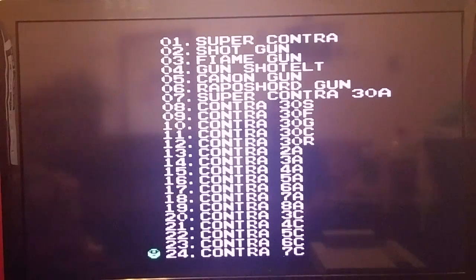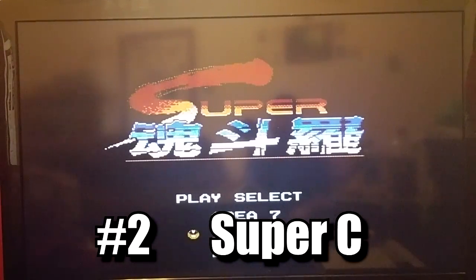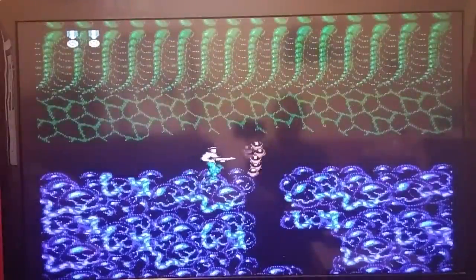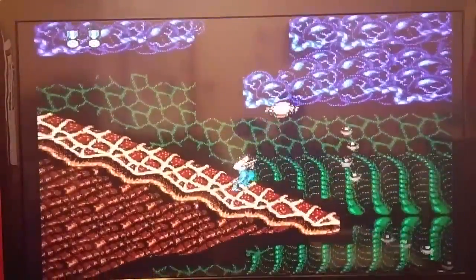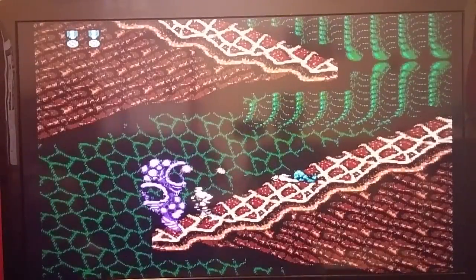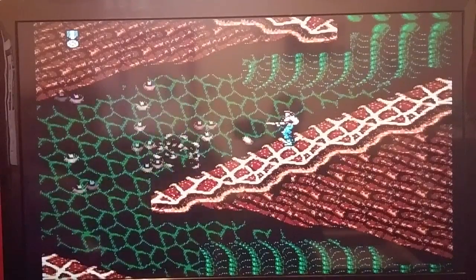Let's hop on and do Super C — let's skip all the way to Area 7 and see what weapon we've got. Oh look at that, we've got the spread shot and we've already skipped most of the game. Isn't that awesome? And when I die, I still have the spread shot. It's just awesome, man.